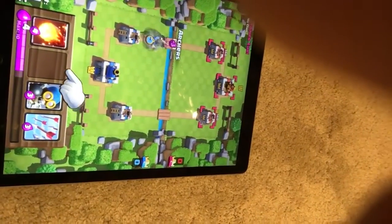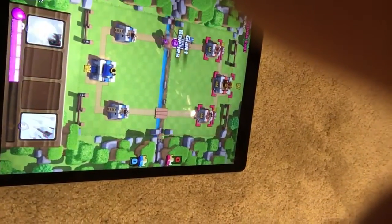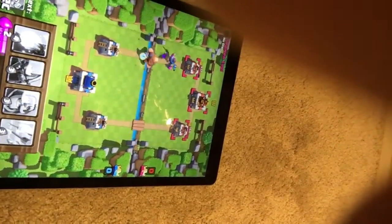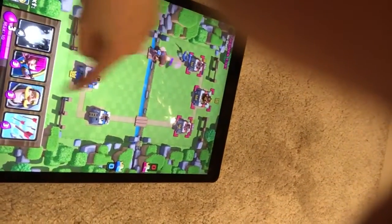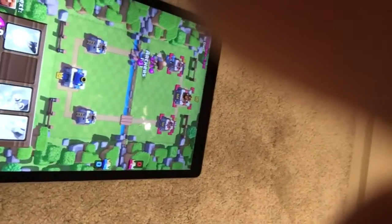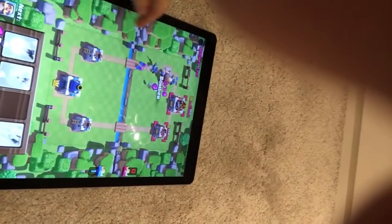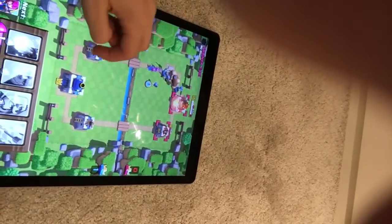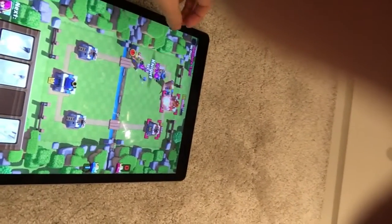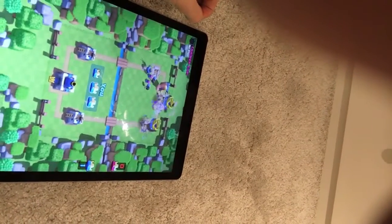Let's attack. You can see my troops walking across the bridge. I've sent in a giant and two archers. Now one of the archers is dead. So right now I'm in training camp. Send in the bomber. They've sent in something. And I take the crown!